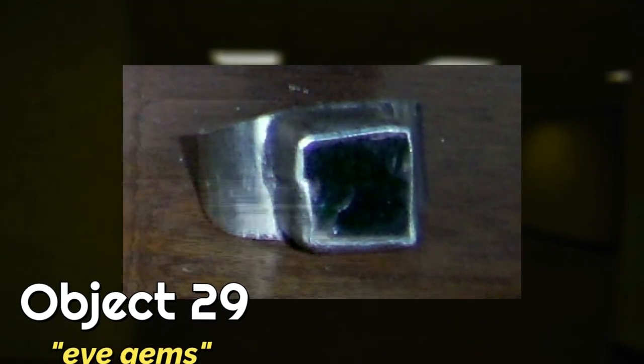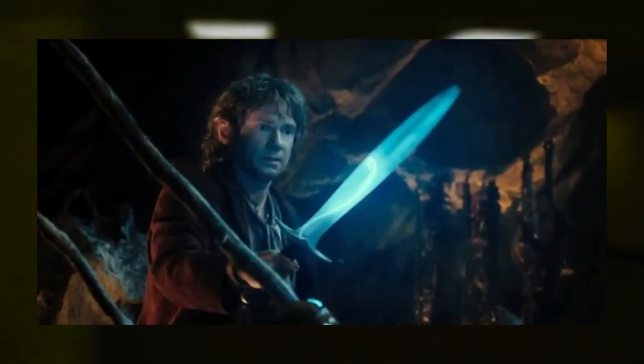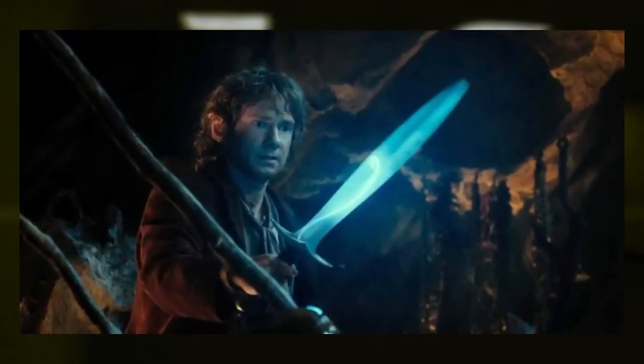So to recap, object 29 or iGems are crystals found in caves that emit a specific shade of green to warn you of a nearby creature or entity. It's kind of like Bilbo's sword from The Hobbit that turned blue if enemies were nearby. This object would be extremely useful for traveling dark levels or levels that aren't wide open — you know, ones with trees or obstacles in the way.